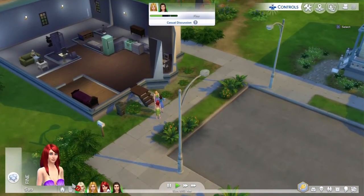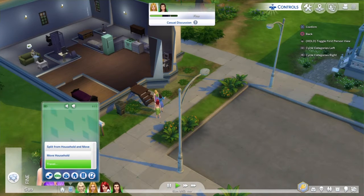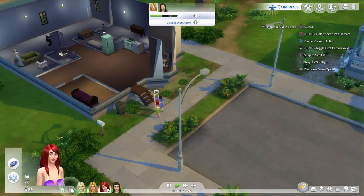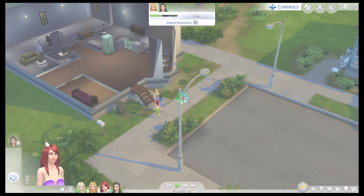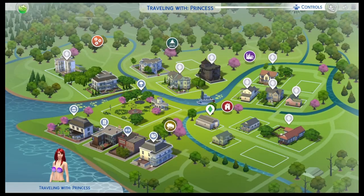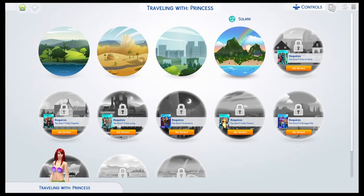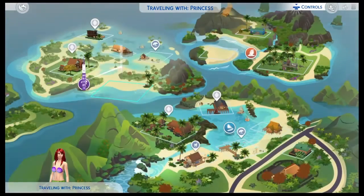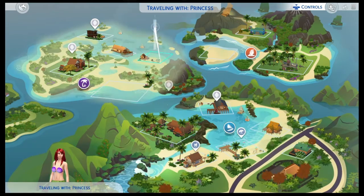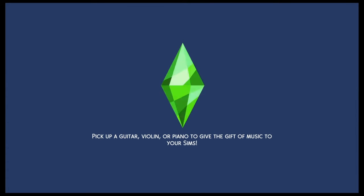We have to find a guy, so I'm gonna travel to a specific place with Ariel by herself. I'm going to Sulani — I think I'm going to this beach just to find a guy and try to make him look like Prince Eric. That is his name, yeah, I'm pretty sure it's Prince Eric.